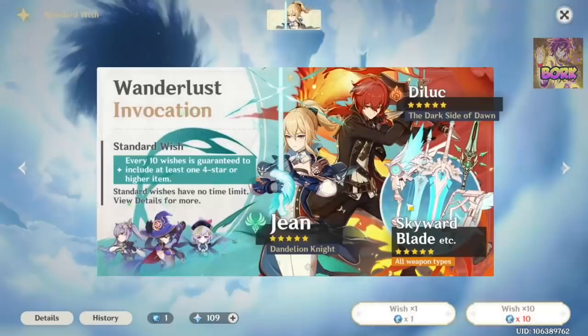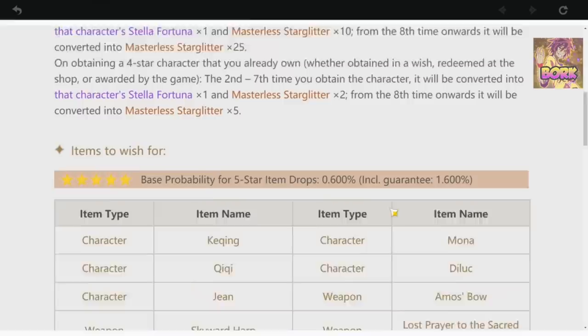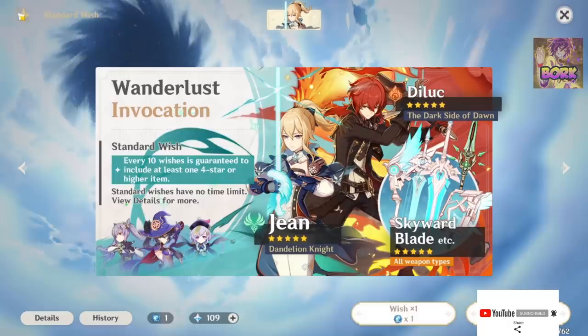If you hit the X mark and go into the wish section, you can see the Acquainted Fates there. Pulling up the beginner banner — if you go into details, it shows you the rates for the game. For the beginner banner, there are no weapons in the 5-star and 4-star pool; it'll only be characters, which is really important because characters make the game subjectively more fun.